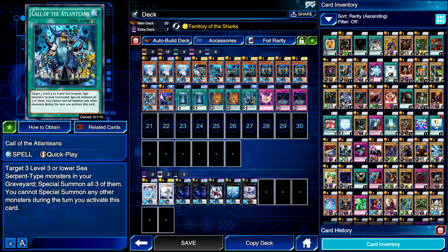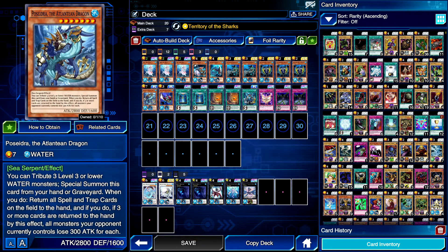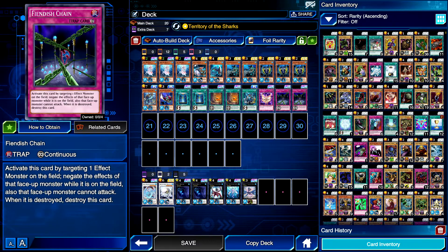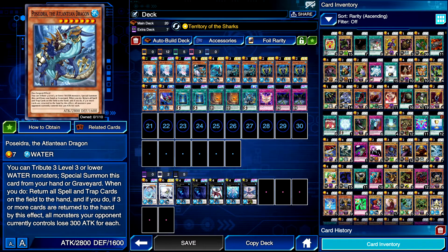Something really different in this deck is Atlanteans. If you get disrupted or your opponent gets over your first turn board and you have a couple Atlanteans and a Deep Sea Diva in the grave, you can activate Call of the Atlanteans. Then on your turn summon Poseidra, which takes all traps off the field back to the opponent's hand and your hand — so you can reuse a live Fiendish Chain. Your opponent also loses 300 attack for each spell and trap sent back, making big monsters more manageable. It is a late turn hail mary play.